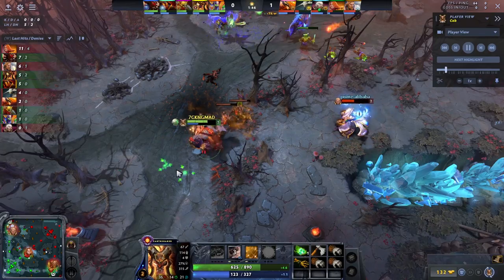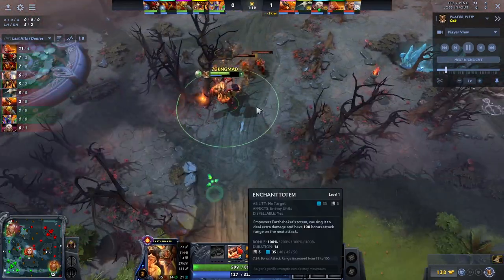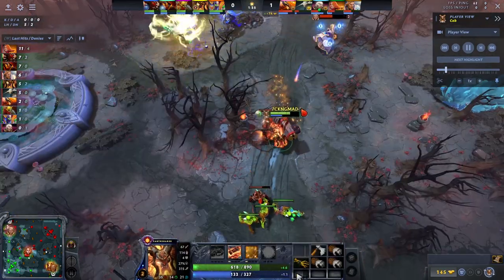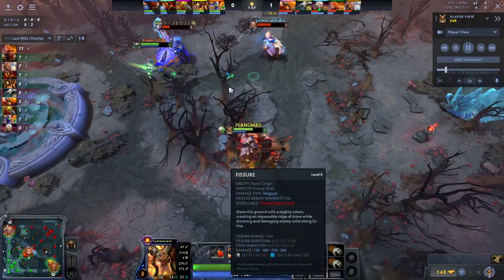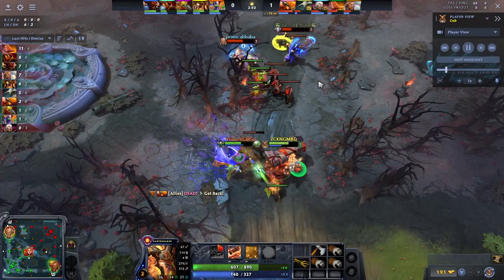The same can be true playing mid. If you're playing four position support, it's going to be different — you'll probably take Fissure first to block people in and potentially get the wave back for your offlane. But this hero is very good with just a couple of stuns at level one and two. If you're going core and taking Enchant Totem first, take Aftershock second because that's what allows Enchant Totem to have a stun.